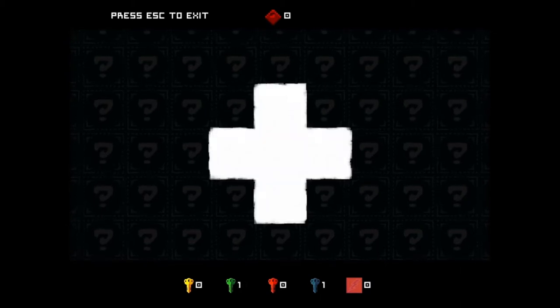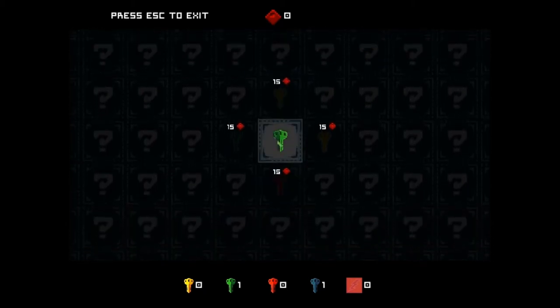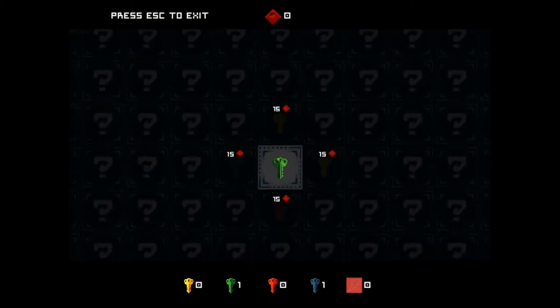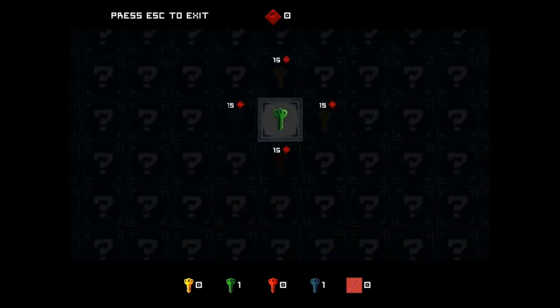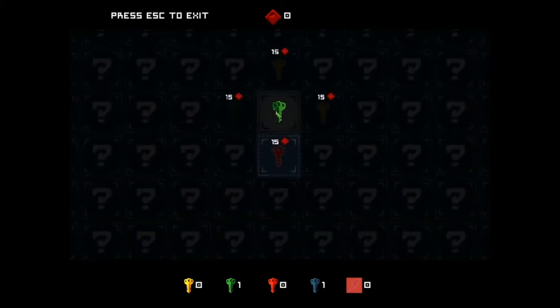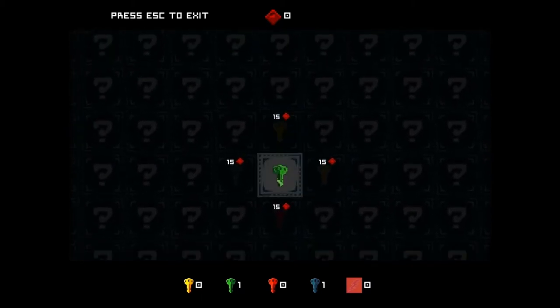So here you can see we have this guy. We walked up to him and hit enter, and then once we get in here it will give us the ability to trade in these little red dots that you saw me collecting for keys. A big part of this game is keys — you collect them and they unlock new stuff for you. You can see there are different colored keys that you can get, and different colored keys do different things. Red bits will turn into any different color though, so that's cool.